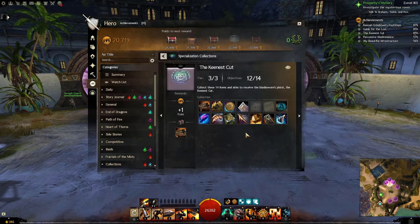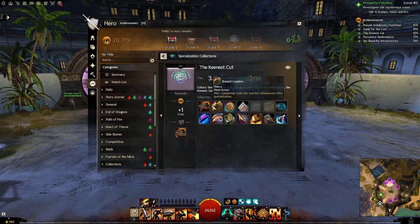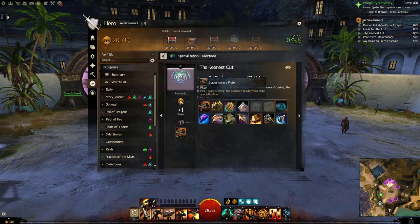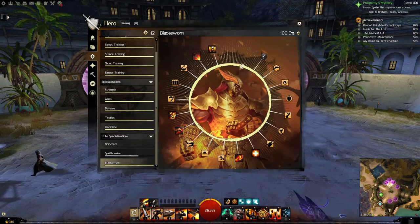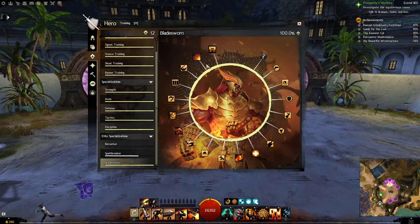Now let's get on with the actual collection. The first two things we're going to focus on are the Bladesworn Pistol and the Breach Loaders — these two are so self-explanatory I'm not going to fully cover them. To get the Bladesworn Pistol, you begin training the Warrior's Elite Specialization, the Bladesworn. I've got Bladesworn all trained up — this is pretty much like unlocking any other specialization for any class.